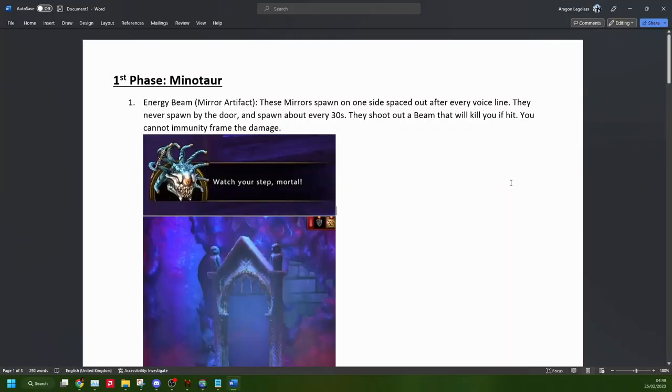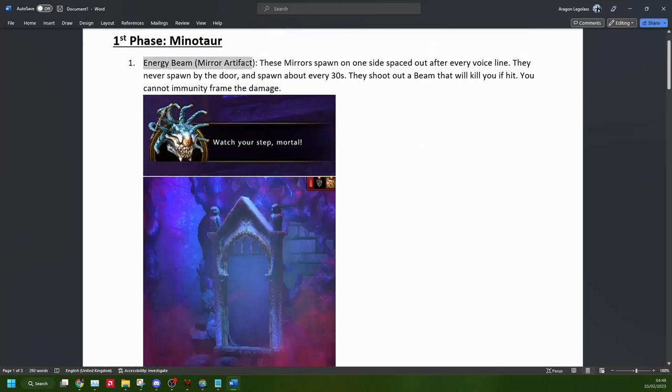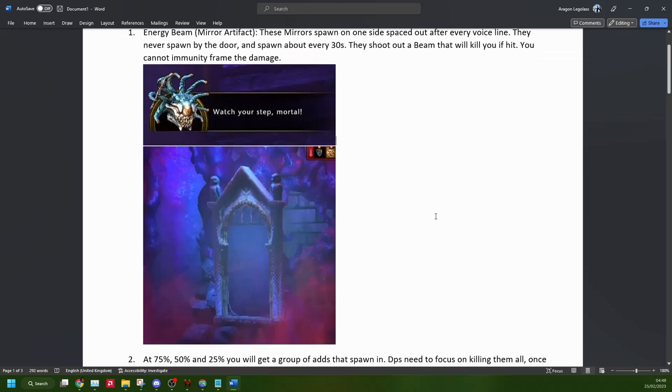To help explain this better, I've made a document. The initial mechanic, which I think is most important, is to learn these energy beams — these mirror artifacts. They'll spawn whenever the boss makes his voice line, roughly every 30 seconds. They shoot out a beam that will kill you if it hits you, and you can't immunity frame that — you can't dodge out of it to receive no damage.